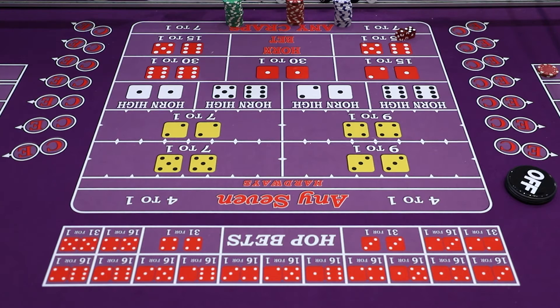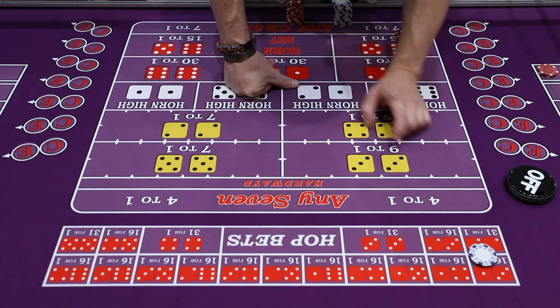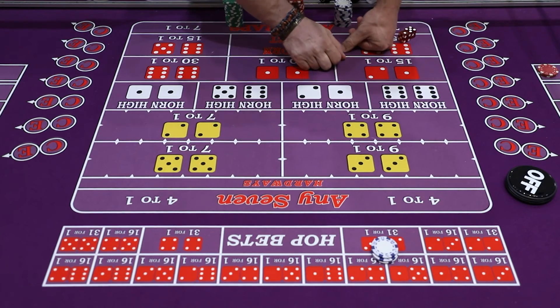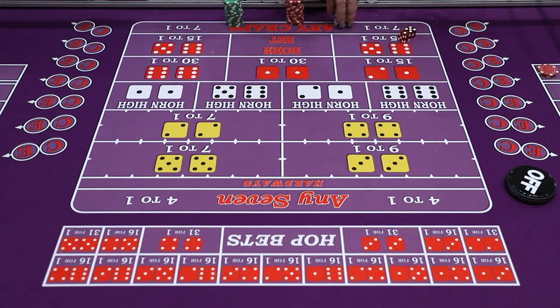So anytime you feel like there's going to be a four rolling, you can go ahead and bet a two-way four hopping. If you feel the next roll is going to be some combination of six, you can bet three-way six on the hop.